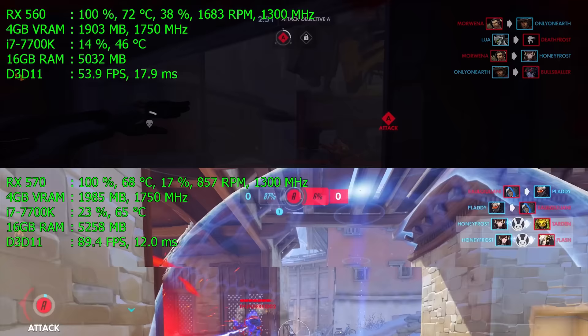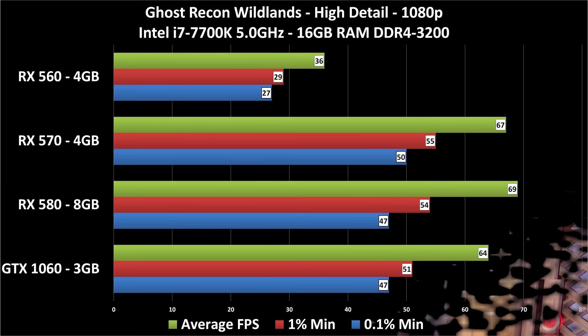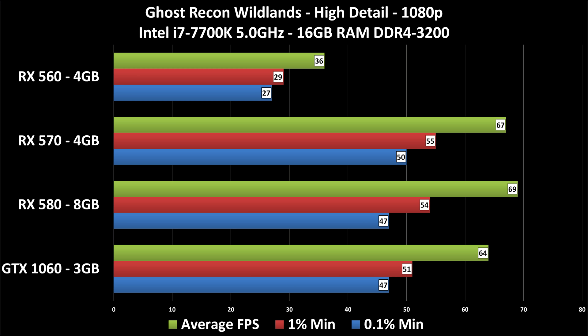Looking at the Ghost Recon Wildlands benchmark results — high detail, 1080p — the RX 570, 580, and GTX 1060 aren't dramatically far apart. The 580 is faster, but it's live gameplay rather than the built-in benchmark, which shows a few more frames of difference. The RX 560 result was shockingly playable even at around 30 fps — I had no problem driving around for nearly 20 minutes. Turn detail down to medium on the 560 for better frame rates, but even at high it's playable. For a solid 60 fps, an RX 570 is all you need.